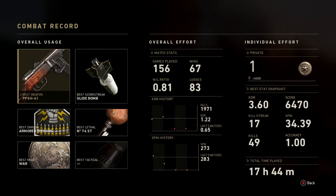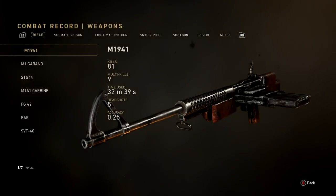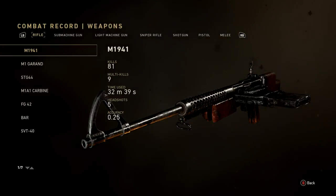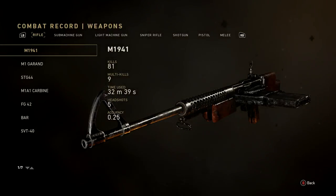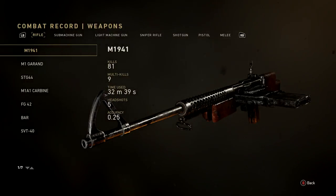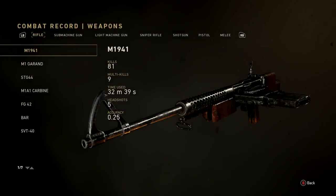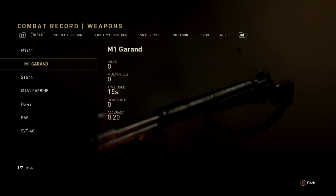Going to my combat record — the PPSH was my best weapon. The M1941 I used a lot when I first started playing: 81 kills, 9 multi-kills, 32 minutes 39 seconds played, 5 headshots, and 25% accurate with it.